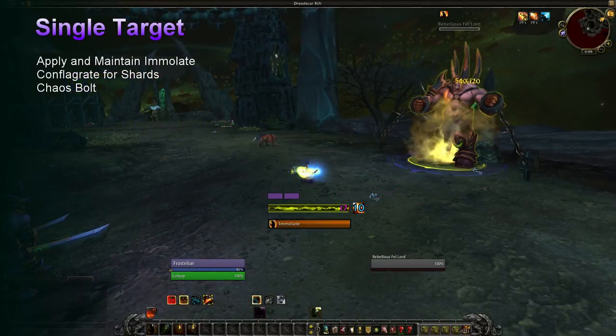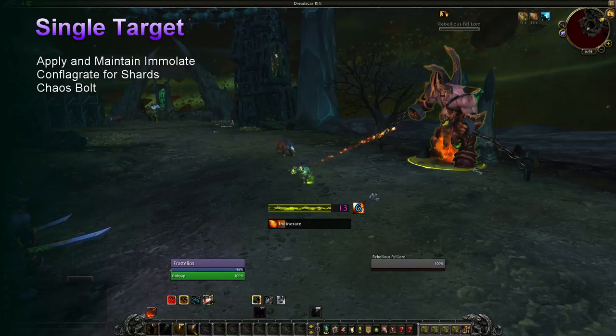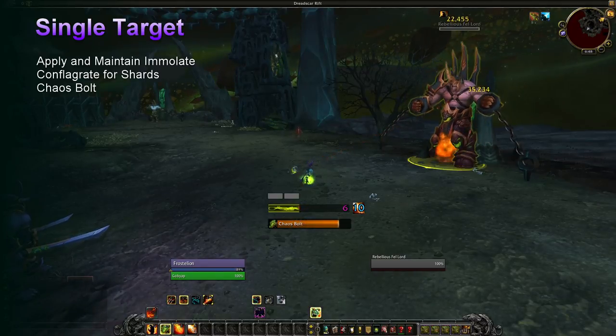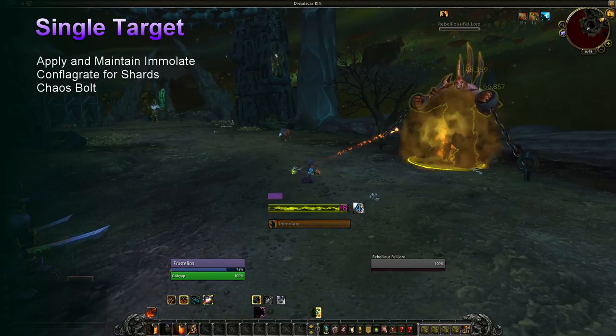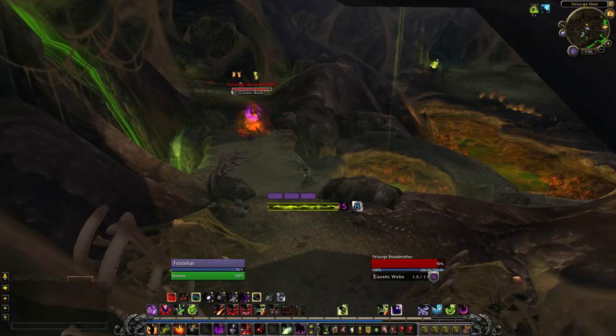Let's look at gameplay single target with the core toolset. Keep Immolate rolling at all times, and make sure your Conflagrate charges never cap. Incinerate as you wait for shards, and then spend them on Chaos Bolt. There is no rush to immediately use Chaos Bolt or Conflagrate, so there is a small amount of resource management. Shard generation from Immolate is random, so try to avoid being capped whenever possible, as you could be losing procs.